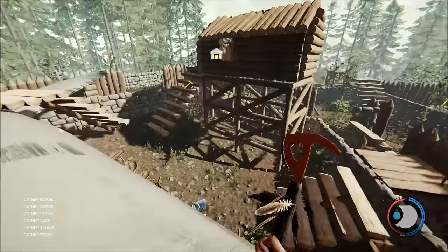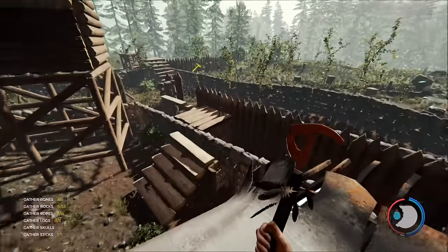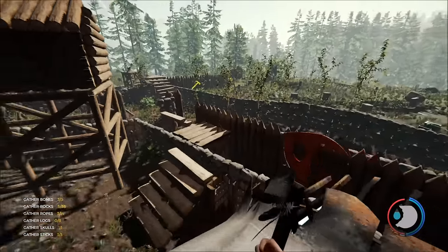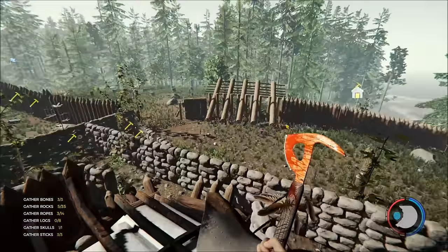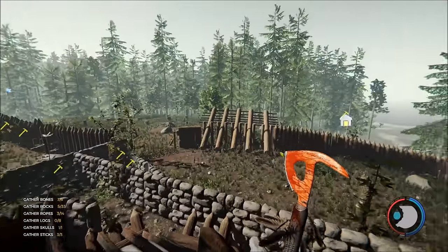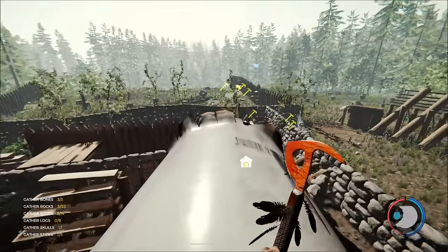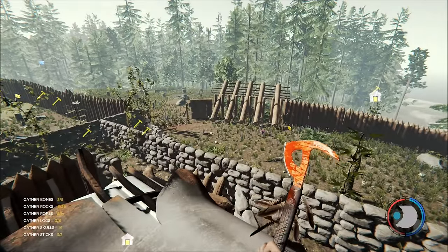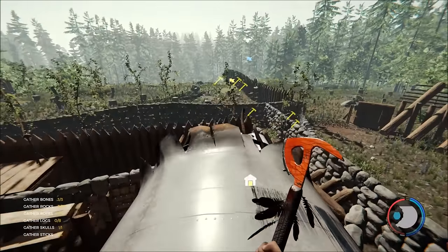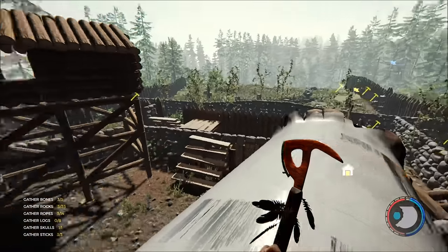Hey guys, welcome to another video. I am back in the forest. This is my base — I have some stone walls surrounding the back end of the plane, a nice little hut, some internal walls, plus a series of traps around the outside. I've sectioned off certain areas to reduce mutant movement. In this video I plan to cover 20 tips for beginners. I did a video like this a few years back and it was very popular, so I thought I would do it with the new up-to-date version. Intermediate players may find some of these useful as well.